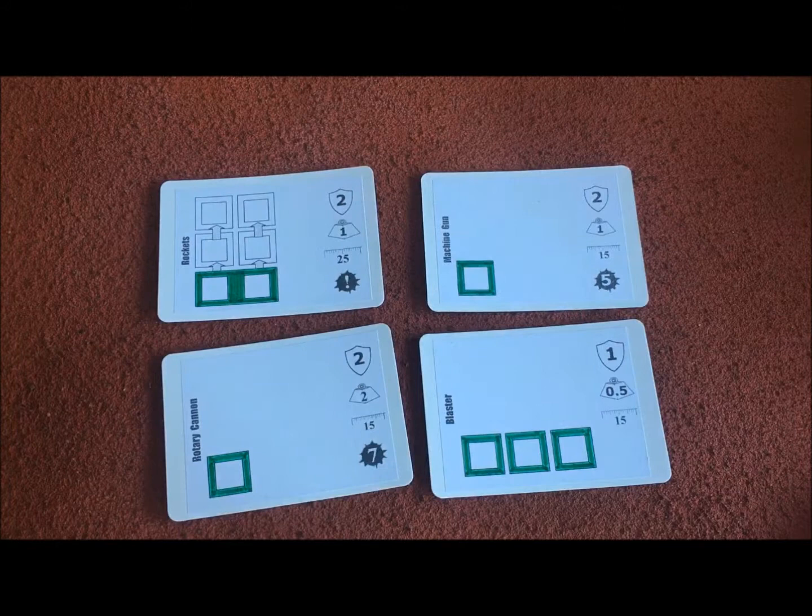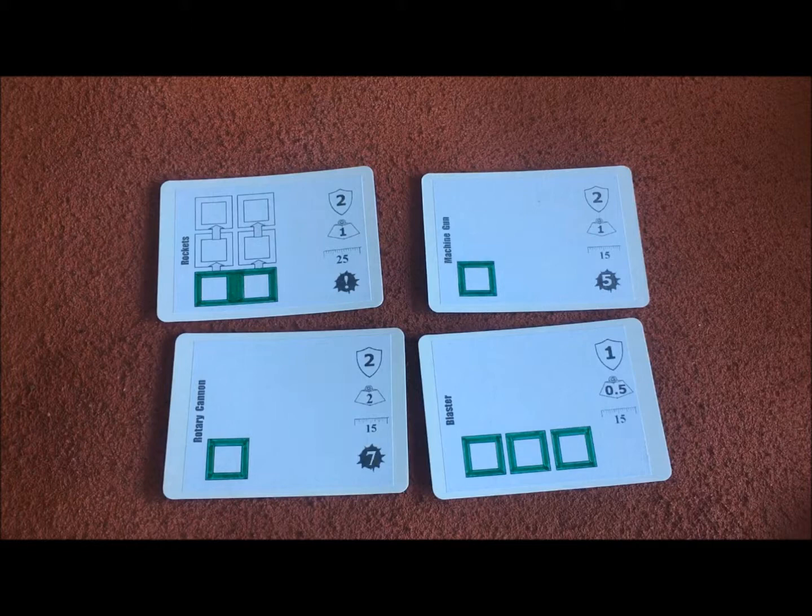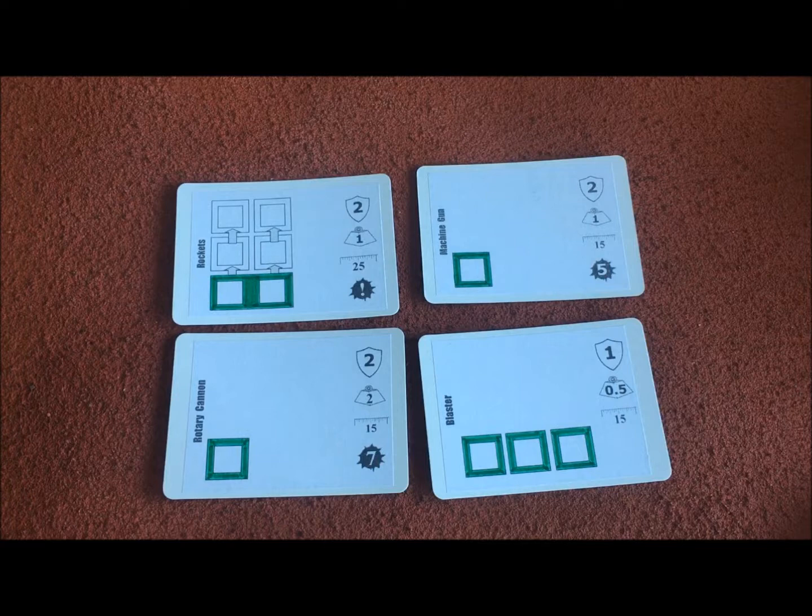There is also something called burst fire, which you'll see on some of these weapons. It essentially allows you to fire a lot of shots which will be scattered across the target — as you might expect with rockets or a long burst of fire. Some weapons have a number that allows you, if you choose, to fire a shorter more controlled burst which will only hit one location on the target. Basically you can choose to inflict damage over a wide area or concentrate your fire on a small area.